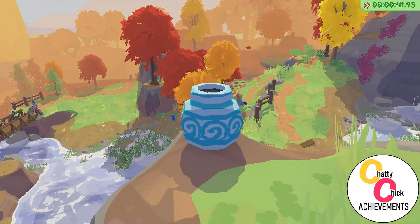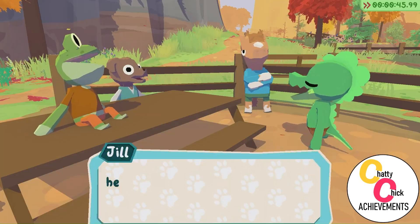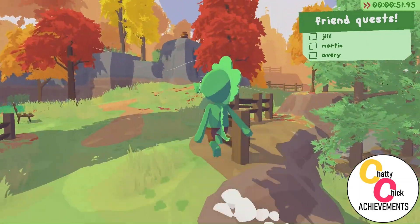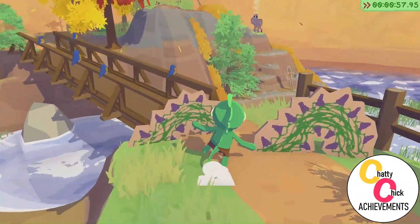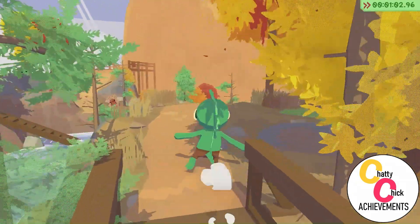From where I start, I would actually go left and speak to Jill. Just keep going forward then left. But I go right and see Martin first — I think I was just curious about the bridge. This is my second playthrough.